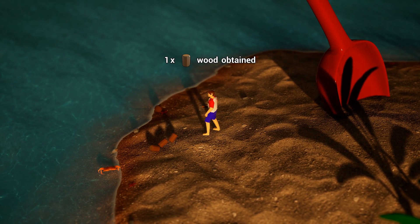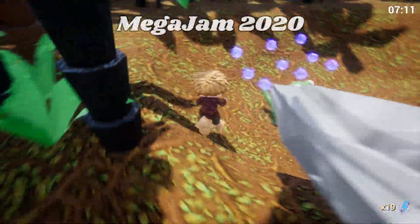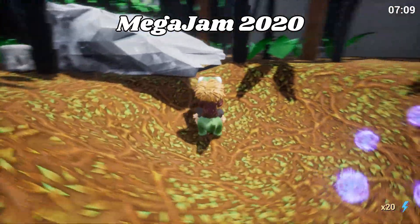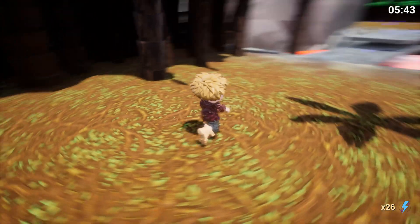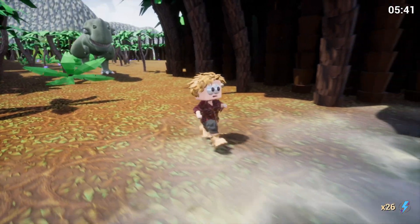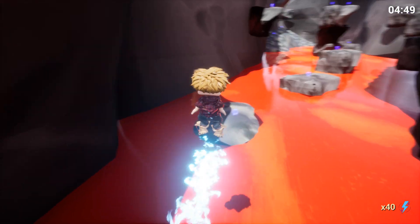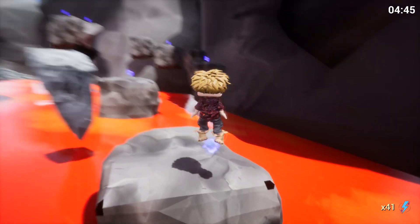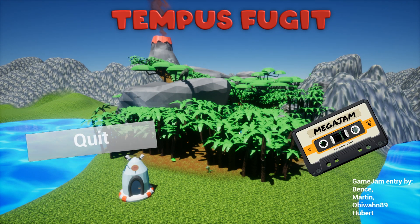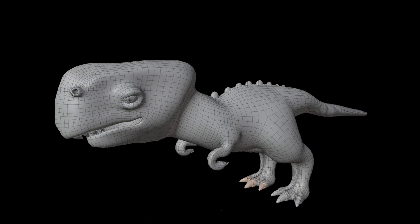I created this mechanic for the Epic Mega Jam, which I participated in during December. I teamed up with three people that I met on Discord. In one week we created a simple 3D platformer called Tempus Fugit. You can play it for free on itch.io. I was responsible for most of the gameplay mechanics, but also helped out in Blender where I re-topologized the two dinosaurs. It was very stressful, but an experience I can recommend to everyone. It sharpened my skills in various areas, plus it's nice to have a released game.